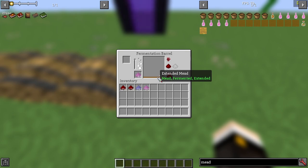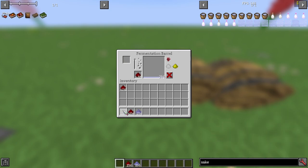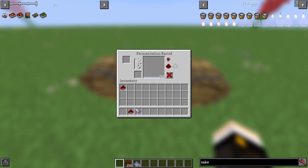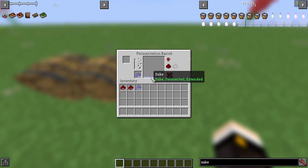Adding Redstone to potent Sake makes it potent extended, granting level 3 resistance for 4 minutes. Adding Redstone to extended Sake makes it hyper extended, granting level 2 resistance for 21 minutes and 21 seconds. Adding Ethereal Yeast to potent or extended Sake makes it magical, granting level 3 resistance for 4 minutes.